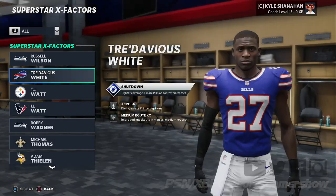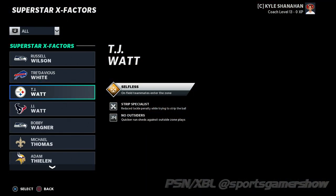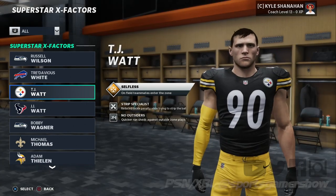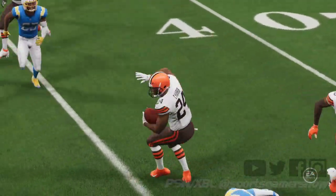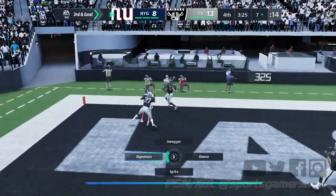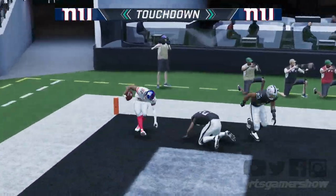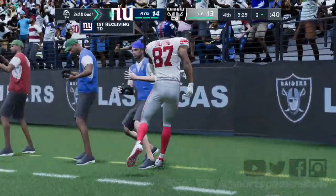Outside of new Superstar X-Factors, the other gameplay changes in Madden 21 are pretty minor. In fact, some might argue that the changes are equivalent to a Madden 20 patch update. Gameplay is generally tighter and faster, you'll see a few new animations along with some glitch animations, and there have been several tuning changes on both sides of the ball that result in an overall better gameplay experience — when it actually does work.